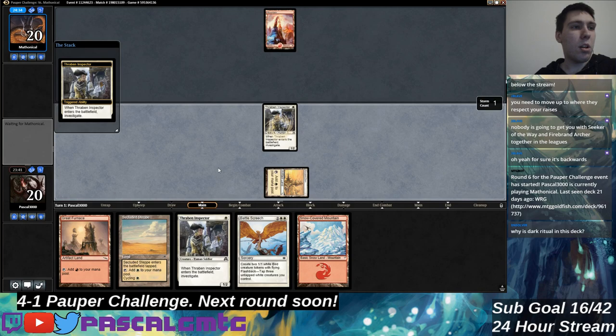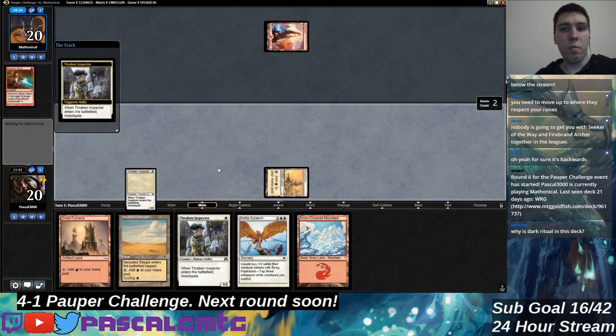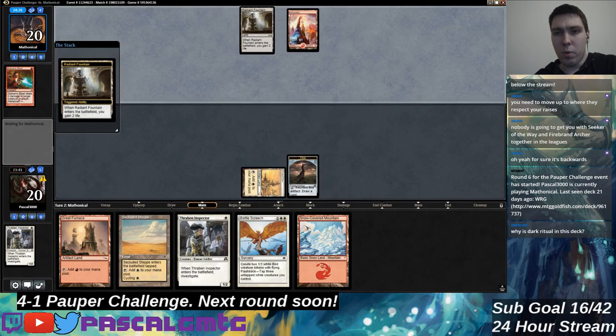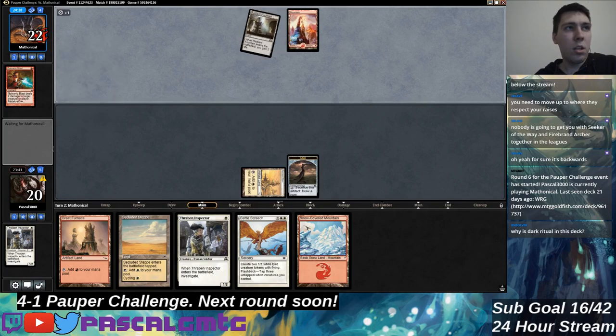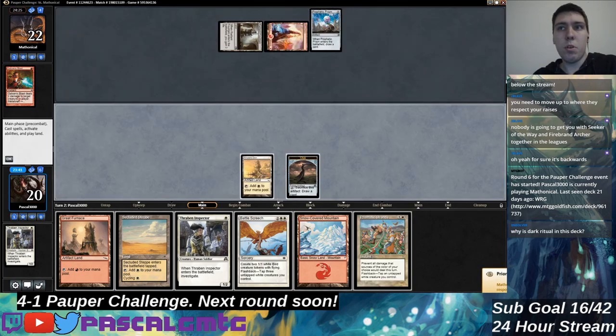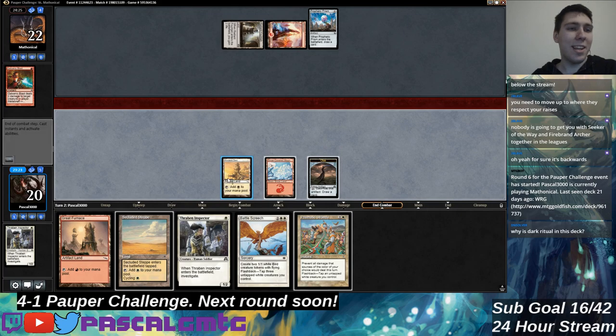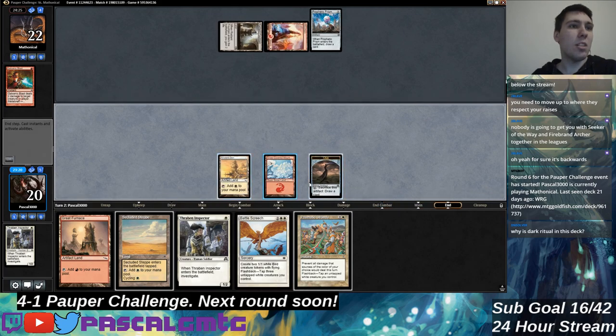I think we're playing the mirror. Methodical is known for playing my deck as well — right, white-red-green? That's surprising. Oh, this is not the mirror, I guess they were just playing something random in leagues, but I think in the Challenge he's usually playing the mirror — red-white Monarch.